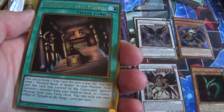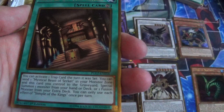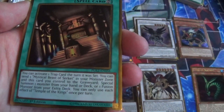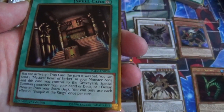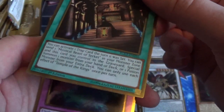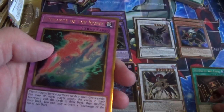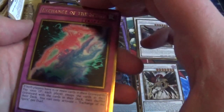It's not that great anymore. Temple of the Kings: you can activate one Trap card the turn it was set. You can send one Mystical Beast of the Shrine in your monster zone and this card you control to the graveyard to special summon one monster from your hand or deck, or one Fusion Monster from your extra deck. You can only use this effect of Temple of the Kings once per turn. That's actually pretty good for activating the Trap card, but the other effect isn't that great because getting the Mystical Beast on the field isn't really easy.